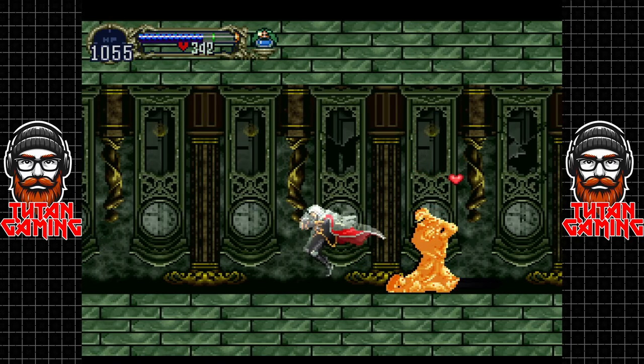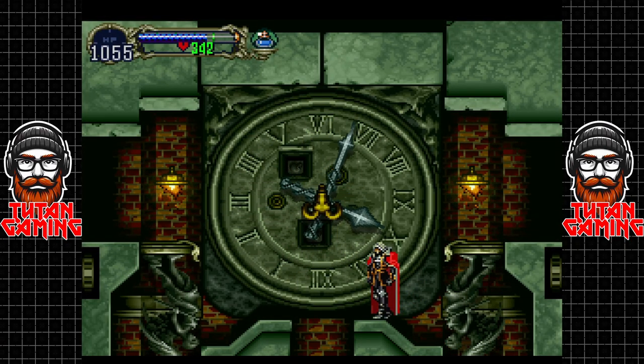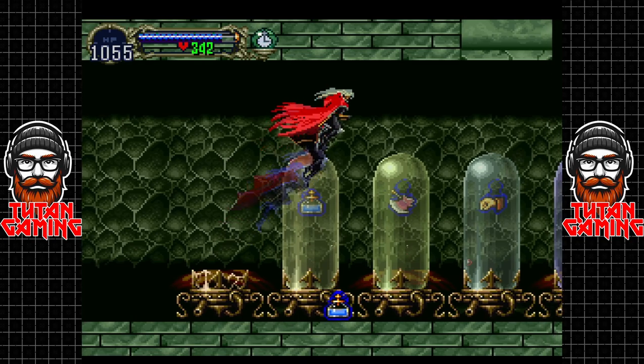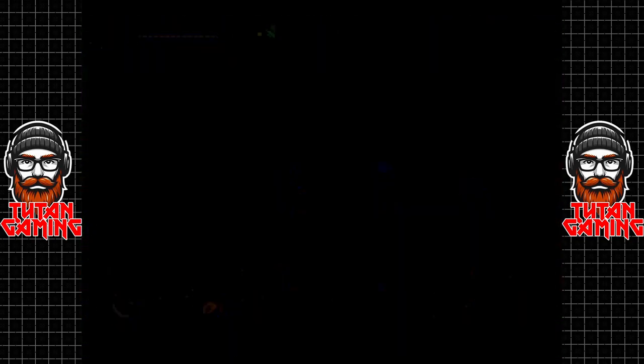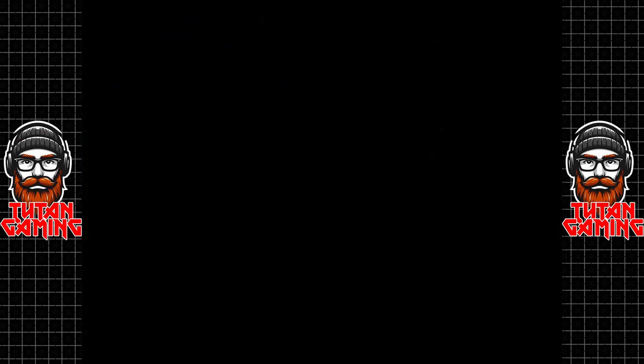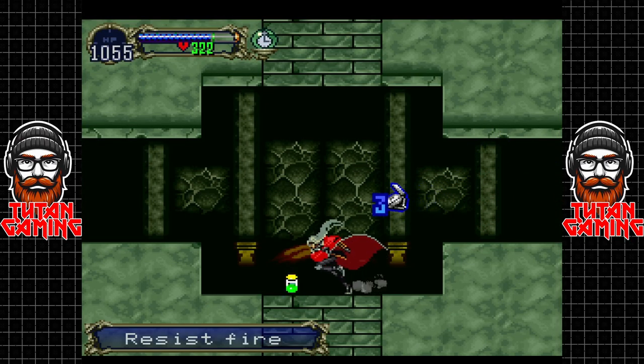We have two more bosses to fight. If you're wondering whether we're going to have a hard time — I'll allow you to use your imagination. Once I actually finished this game myself I did look up some strategies for Vlad. There appear to be quite a few people, at least on Reddit and some older forums, who were having a hard time with him. Shaft is universally known to be an easy boss, but Vlad apparently gave a lot of people a lot of trouble.